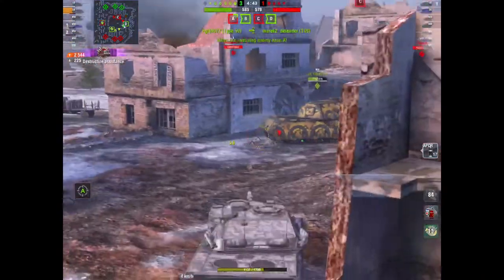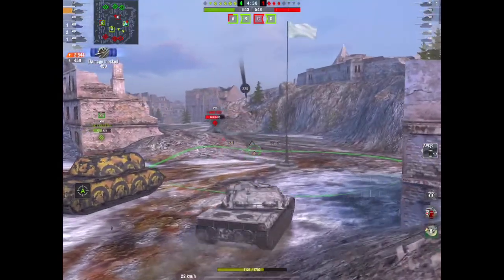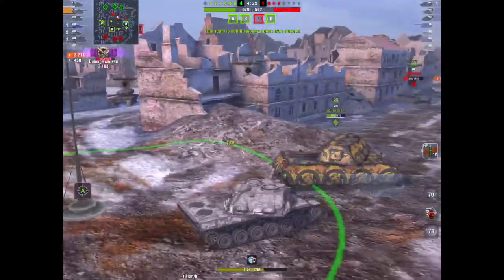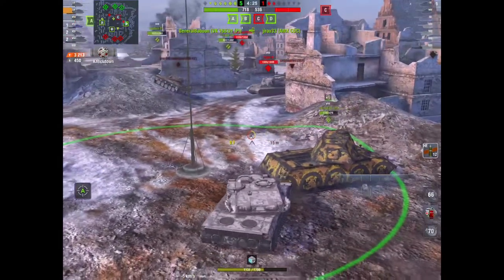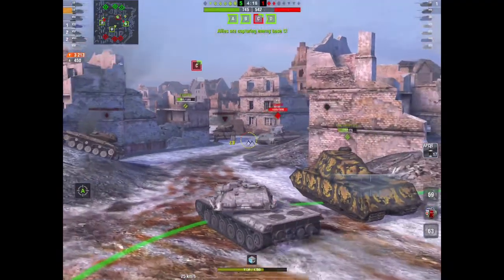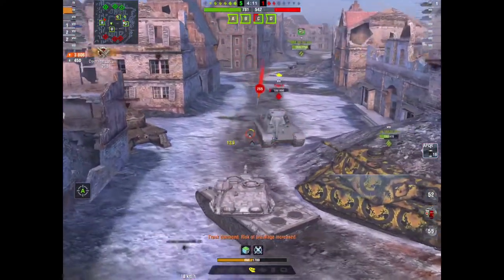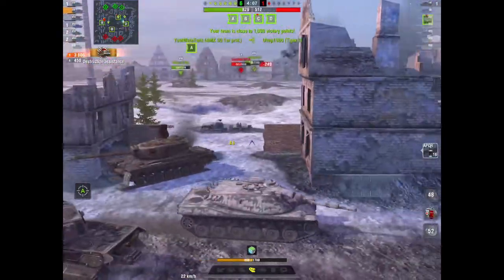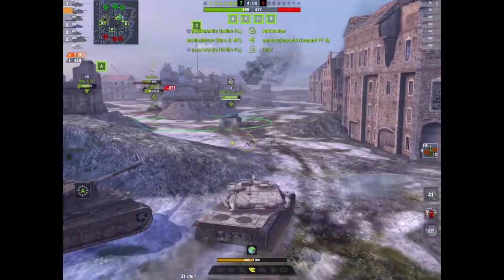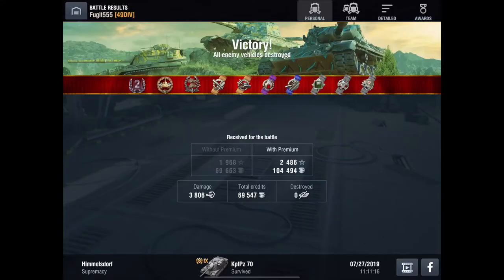But if you lowered the reload, increased the armour, or did any of that, this would be OP. I've already done 2,544 damage, and now I'm going to smack the AMX CDC with HE — another 560-odd roll into the front of him, he's gone. 3,213 damage now. Tiger 2 you're next — I'm going to push around, I've got my hit points, I have to use them. Boom, almost 600 into the front, 3,800 damage now. I've killed nothing, just been farming damage off all the tanks. There's only one left in the corner — he's gone, I was never going to get there in time. Just shy of 4,000 damage and we only get a second class.